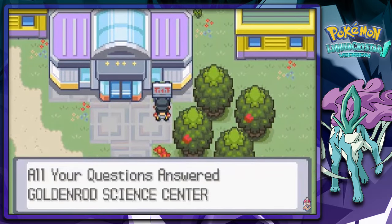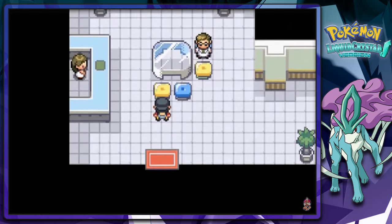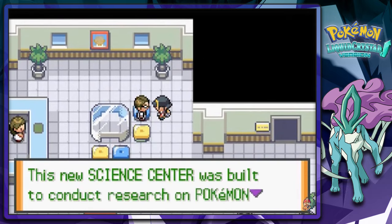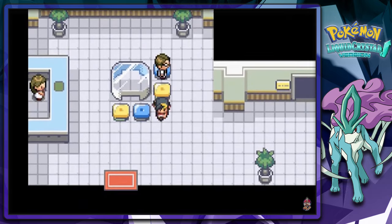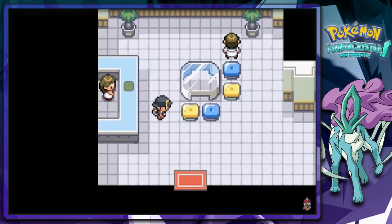What the hell is this? Goldenrod Science Center. Wow, this is new. What is this place all about? Science Center built to research Pokemon in Johto. So I'm assuming this is a place where you can actually revive a fossil — I believe you can actually get fossils here.